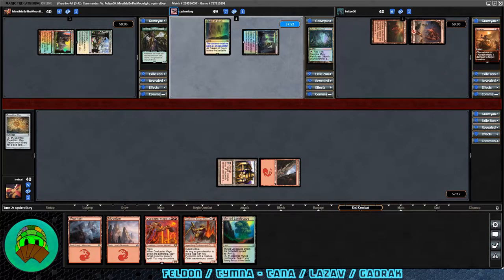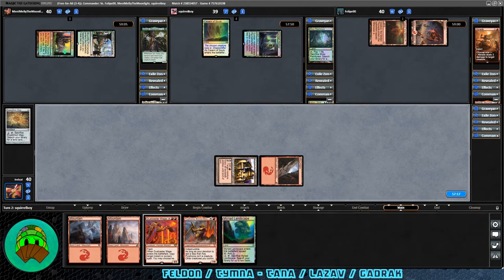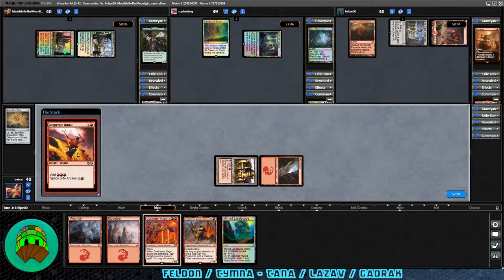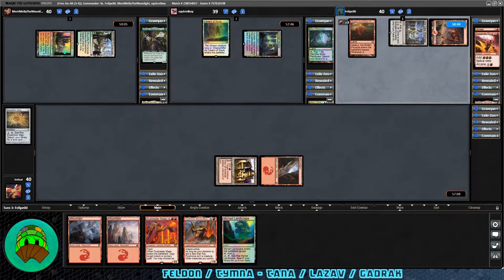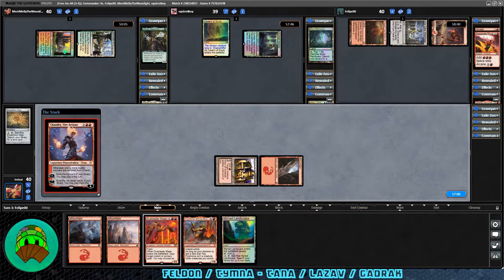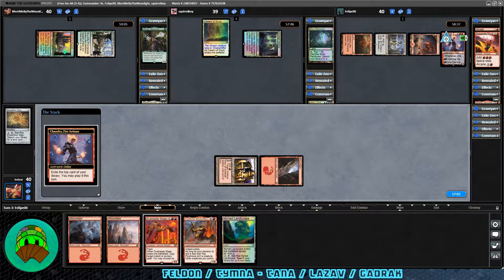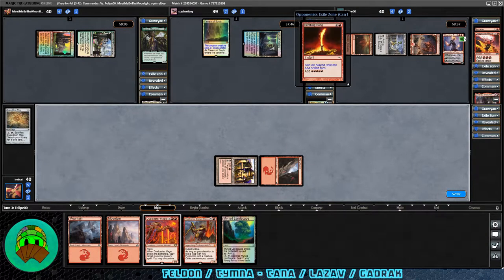Gradrock's turn — Seagate Wreckage into play, then Desperate Ritual. They play Chandra, Fire Artisan. Extra card draw, and when loyalty counters are removed she burns things. They exile the top card — it's Seething Song. Chandra, Fire Artisan from War of the Spark: two red-red for a legendary planeswalker with 4 loyalty counters. Her static ability is: whenever one or more loyalty counters are removed from her, she deals that much damage to target opponent or planeswalker. Plus one: exile the top card, you may play it paying its mana cost. Minus seven: exile the top seven cards, you may play them this turn.